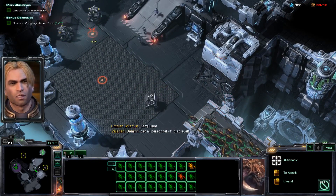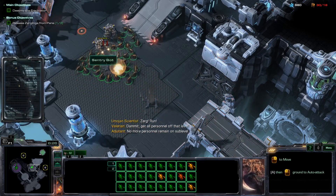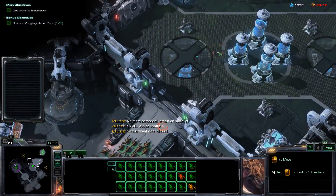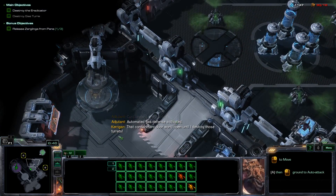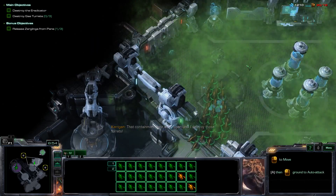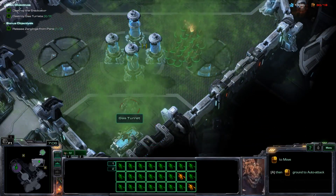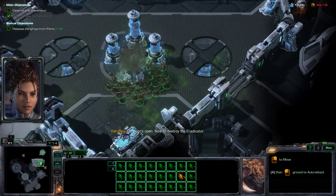Sirk, run! Damn it! Get all personnel off that level! Mobile personnel remain on sublevel. It's all out of control. Containment door closed. Automated gas defense activated. That containment door won't open until I destroy those turrets.